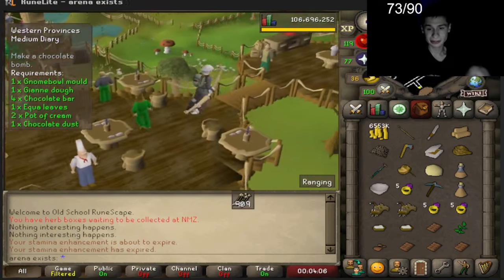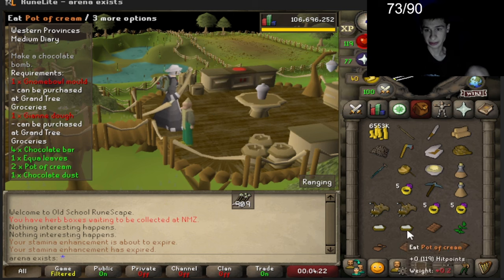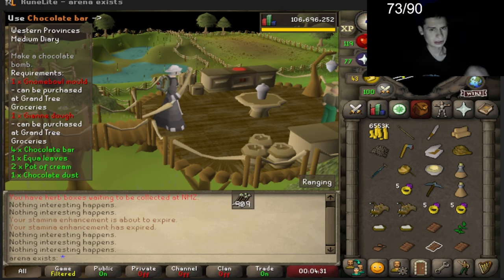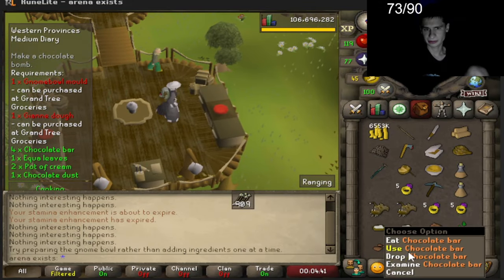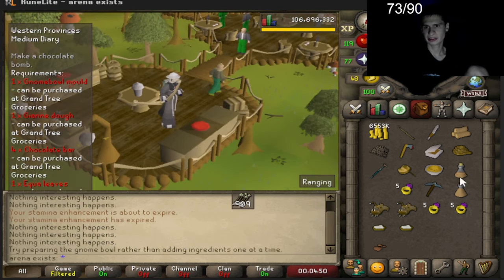Not bad. So let's see - chocolate bomb. But I don't know how, it's not telling me any ingredients, so we looked it up. Fill a gnome ball mold with giant oak to create a raw gnome ball. I did that. Add four chocolate bars and an equa leaf. We bake it first so you can melt the bars. Okay, there we go, we did it!